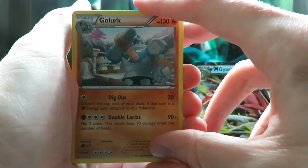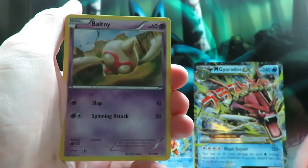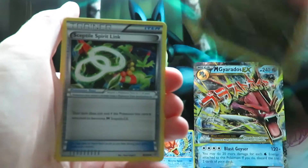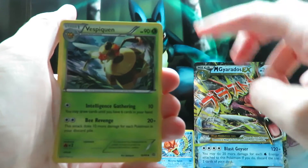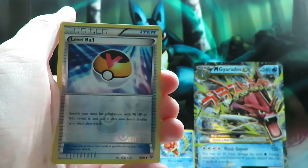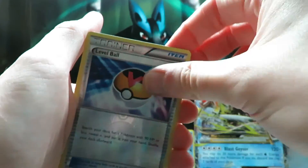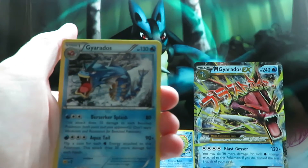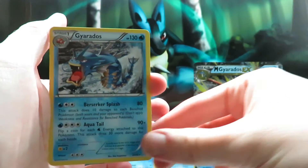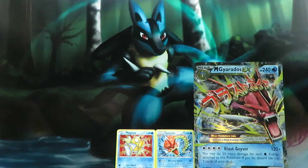We start off with Golurk, then Persian, Baltoy, Inkay, Gumi, a Sceptile Spirit Link, Vespiquen, Hex Maniac. Our reverse is a Level Ball, so no Oddish in this pack unfortunately — maybe it's bad luck then. Our final card is a Gyarados, which is kind of apt as we are opening the Shiny Mega Gyarados box. This one isn't shiny of course.